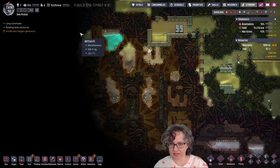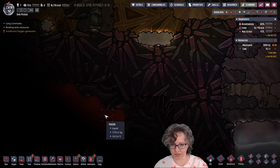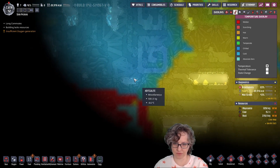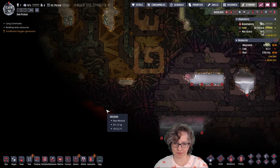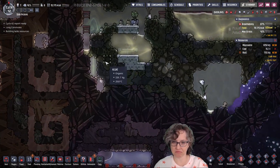So it looks like this is the edge of the... well, looky here. Let's try and make sure there's no abyssalite leaks that we can find. Doesn't look like it. Okay, we found some magma.